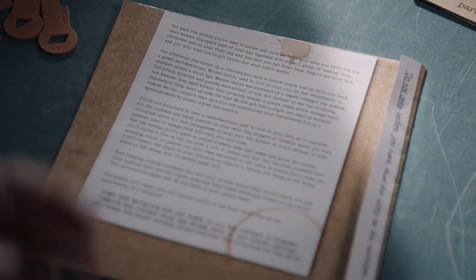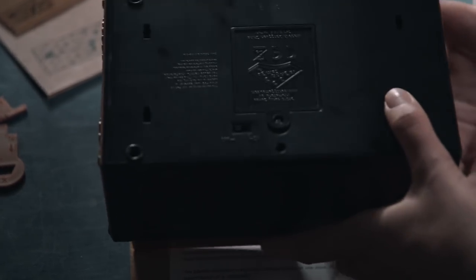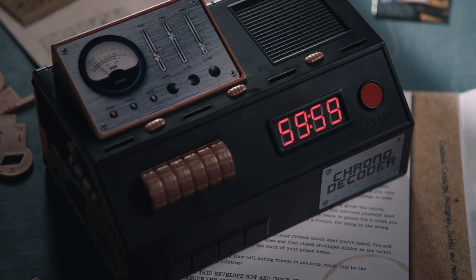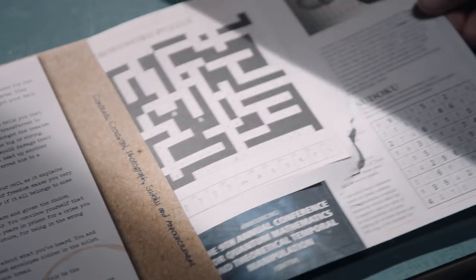Calmly read out loud the introduction letter on the back of the envelope. Then switch on the chrono decoder by sliding the button on the bottom to on, and then press the start button. The game is on! The game really starts as you open the first envelope of the first adventure.